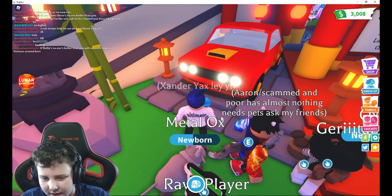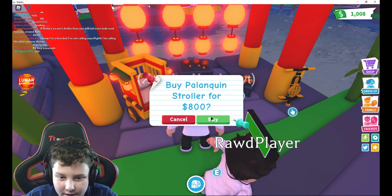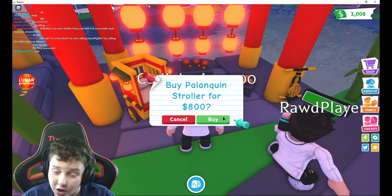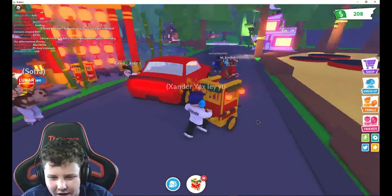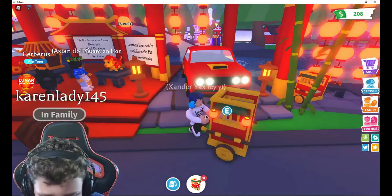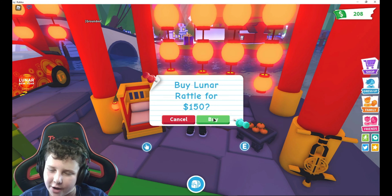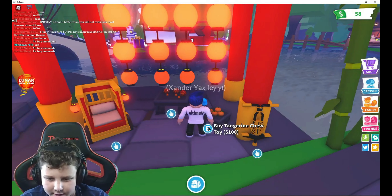We're going to begin by buying the muscle car. Let's get it! We have the car now — it's pretty fast. I'd give this a 10 out of 10. It looks like Robux signs! We're going to park the car right here and go to the next item — the palanquin stroller. Let's buy it for 800 bucks.